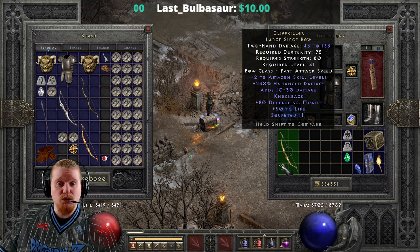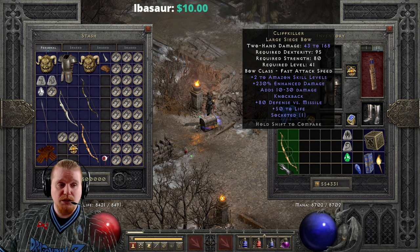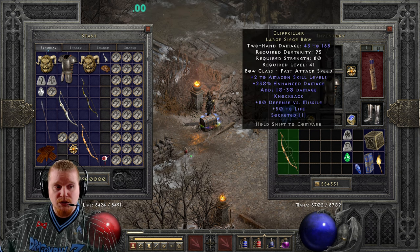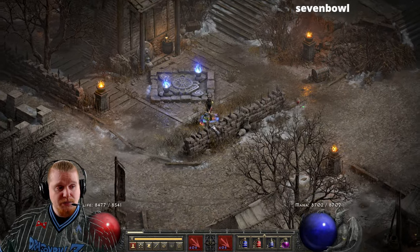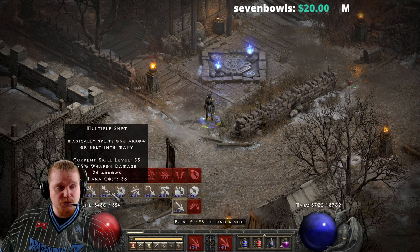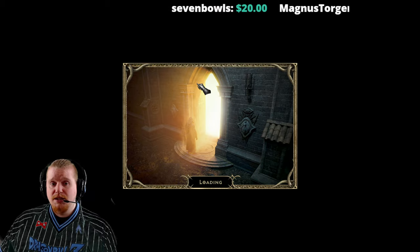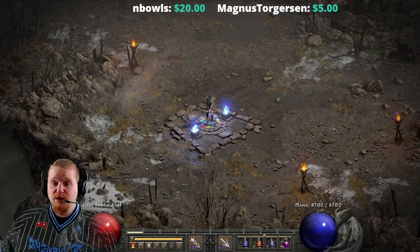We also have native knockback on this bow, which honestly for bows is a good thing. You generally want knockback as an Amazon because you don't really want to fight things in melee range. When monsters get close to you in melee range, it's obviously a bad thing - you don't want monsters getting up in your face and punching you.